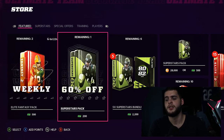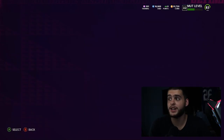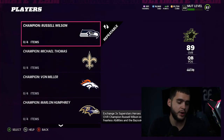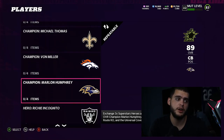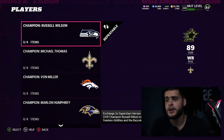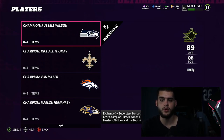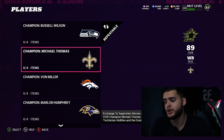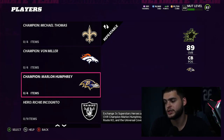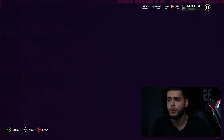That $0.60 pack is not bad at all. In the sets, player-wise we have Russell Wilson as a champion, Michael Thomas, Von Miller, and Marlon Humphrey. The best one is Von Miller by far, then Marlon Humphrey, then Russell Wilson. Russell Wilson is good but too slow for what you're getting him for. Michael Thomas is okay, but now that I see Brandon Marshall you need Marshall as your route runner. Von Miller and Marlon Humphrey both come with built-in abilities — Marlon Humphrey gets Short Route KO, Acrobat, and Deep.